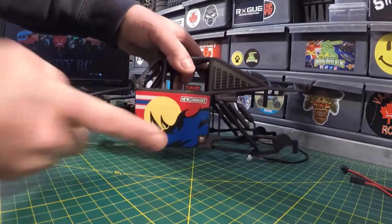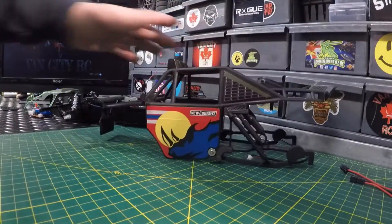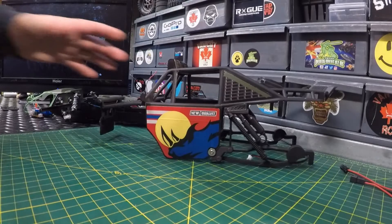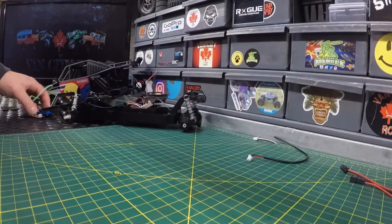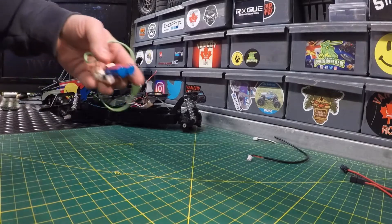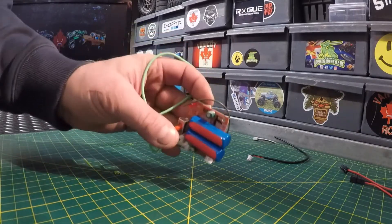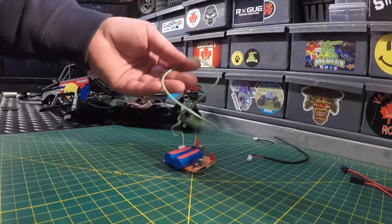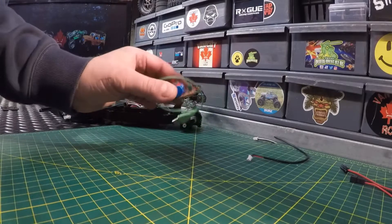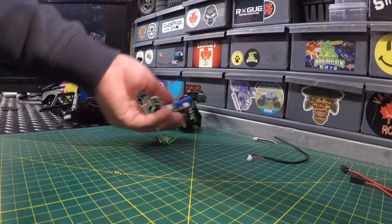I still got to remove the decals on the door panels here and then we'll replace those ones as well. One thing I did do — I said I was going to pull out the board and the ESC and check out the battery. Check out this junk: a little tiny triple-A battery soldered right to the board, and there's your USB charging cable. That is useless to me — you're going to get maybe a few minutes runtime off that. So that is gone, we're not using that anymore.